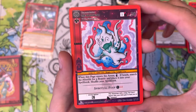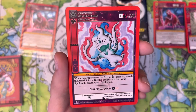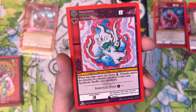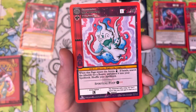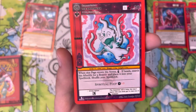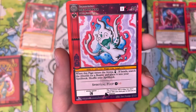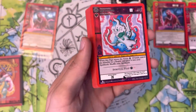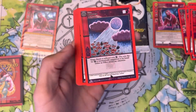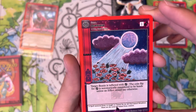The Spookster — one Spirit Aura, 20 LP, another spirit BC. When this page enters the arena, flip a coin: if heads, search the afterlife for a beastie and play it into your spellbook, then shuffle your spellbook. So you can get things back into your spellbook if needed — if you've got a Stikini Owl in the afterlife, you can stick it back into your spellbook. Its attack, Spiritual Poof: 10 damage and it confuses the target. Four copies in the deck — I like the artwork a lot.